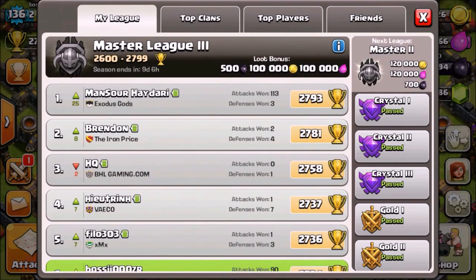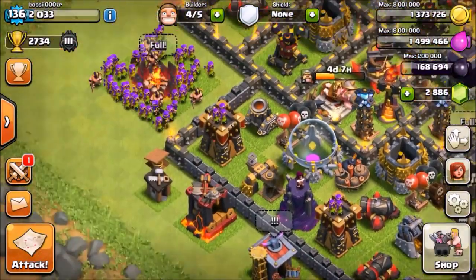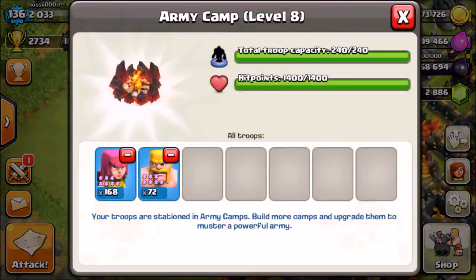The higher you go in trophies, the more dark elixir you'll see exposed and the more dark elixir people will offer. If you're in Master 2 you get 700 dark elixir per raid you win, and I think in Master 3 it's around 2,000. So just go as high as you can. When you're Town Hall 10 — or even Town Hall 9, though it's a bit harder — use this strategy.